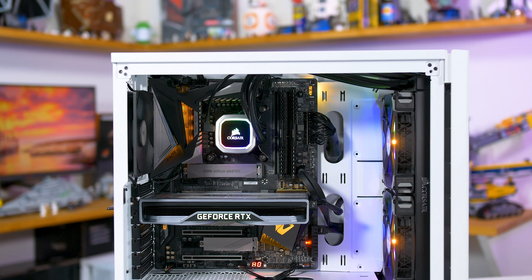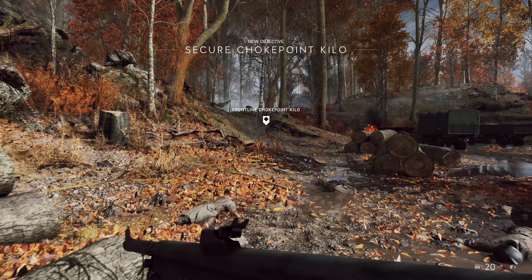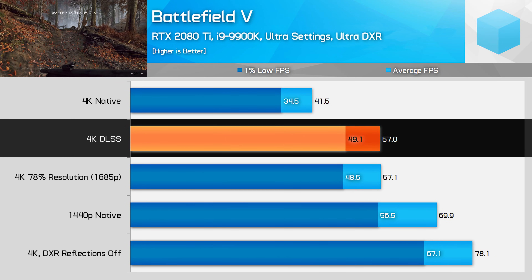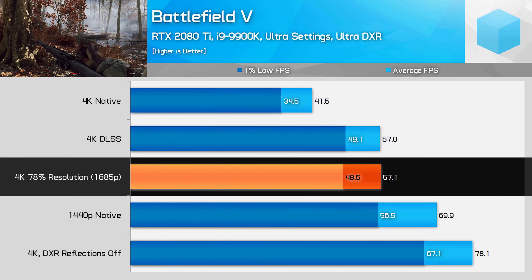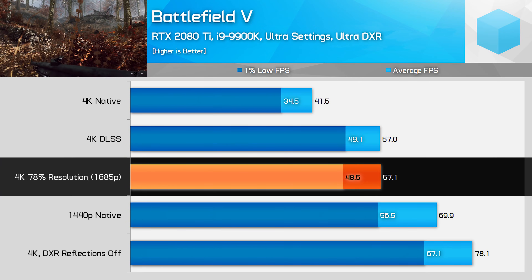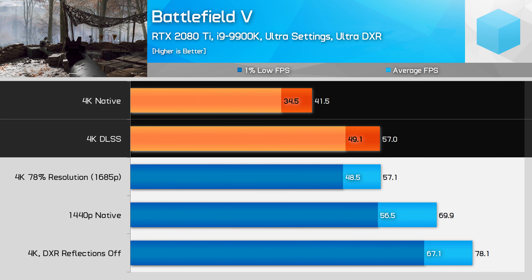Before jumping into the image quality comparisons, let's go over the performance first. I've tested Battlefield 5 with my Core i9-9900K test rig, and for this initial batch of 4K testing I used a GeForce RTX 2080 Ti with all settings set to Ultra. In our benchmark chart there are five data points: native 4K, 4K with DLSS enabled, native 1440p, 4K with a 78% render scale (equating to roughly 2995x1685), and performance with ray tracing and DLSS disabled. The performance of 4K at 78% resolution is roughly the same as 4K DLSS. Compared to native 4K rendering — which with Ultra DXR reflections is only a 40fps experience — DLSS improves performance by 37% looking at average frame rates.